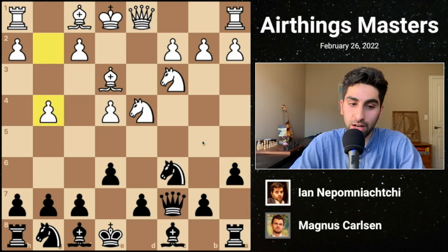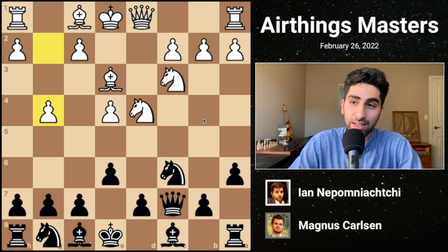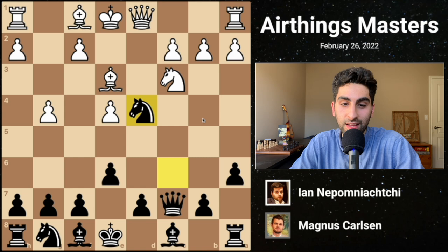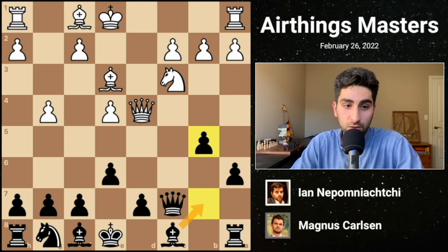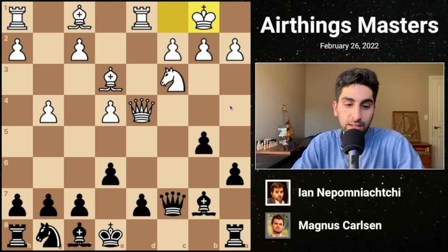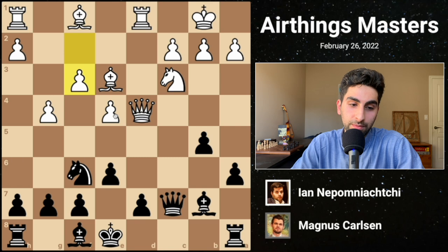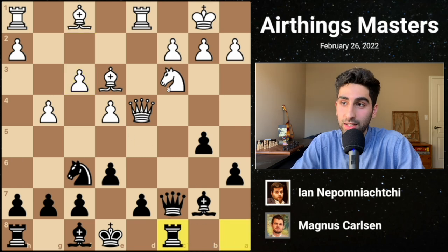White plays G4, showing aggression and preparing to launch a kingside pawn storm. Magnus replies Nxd4, eliminating white's centralized knight, and after Qxd4, B5 is played, expanding on the queenside and preparing to fianchetto the light-squared bishop. White continues by queenside castling, and black responds with Bb7, attacking the e4 pawn. After Kb1, black plays Nf6, putting more pressure on e4. White defends with f3, and Magnus brings his queen rook to the c-file, creating a powerful battery.